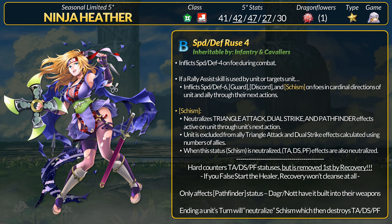While Spice Shuriken provides extra effects with rally assist, Heather will be the first unit with a Ruse 4 B skill. Speed and Defense Ruse 4 is insane — the user inflicts -4 speed and defense in combat. If a rally assist is used by or targets a unit, it inflicts -6 speed and defense debuffs, the Guard status, the Discord status, and the new Schism status on foes in cardinal directions of the unit and ally. Ruse 4 B skills get an extra point of debuff and now add Discord, which inflicts up to -5 total stats depending on how many foes are near the enemy. You still inflict Guard, and now a new Schism status. Schism is incredible because it neutralizes Triangle Attack, Dual Strike, and Pathfinder. If an ally still has Triangle Attack or Dual Strike without Schism, units with Schism will not count toward those effects since you need multiple allies to proc them. Finally, if Schism is neutralized, it will take all of these effects to the grave with it. That is crazy.